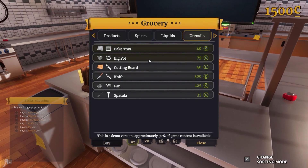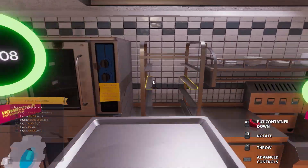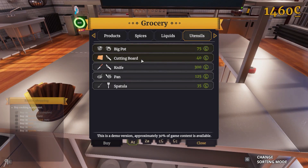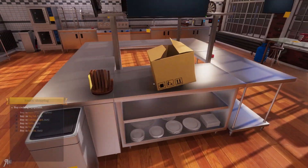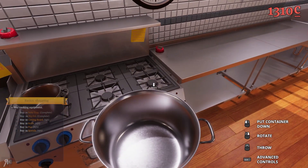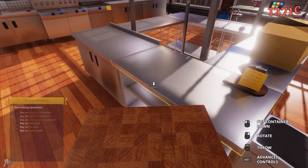Use the shop to buy equipment from the list. We need a baking tray — I can put that here. And a big pot — I guess I could put a big pot on the stove. We need to buy two of those, so we can put another one here.